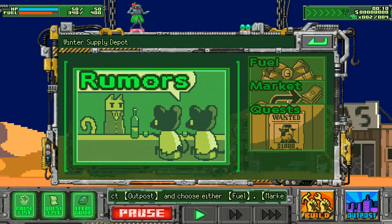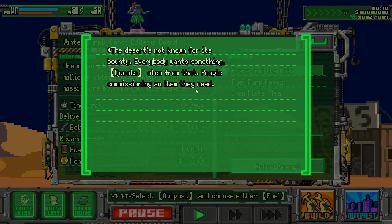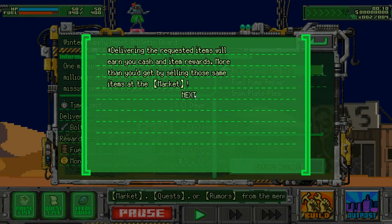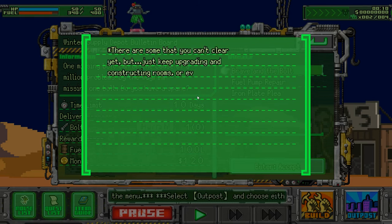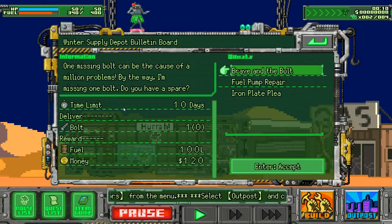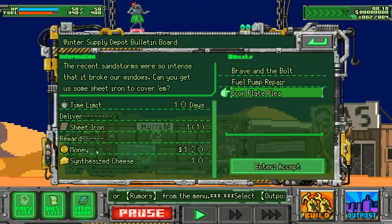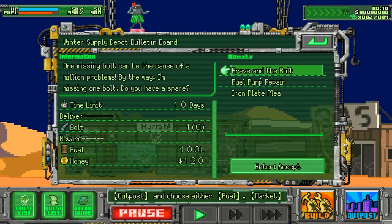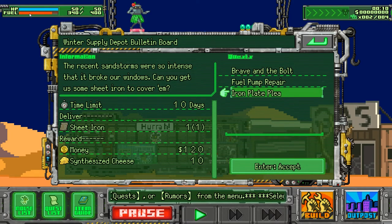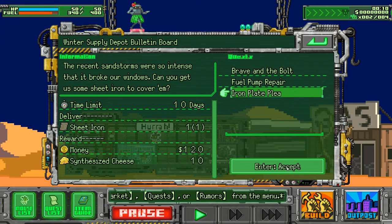Let's maybe go to quests. Wanted — the desert's not known for its bounty. Everybody wants something. Delivering the quest item earns you cash and item rewards. As the game progresses, you'll be able to craft more items and complete more quests. Deliver a bolt and I'll get fuel and money. I need to deliver an iron pipe — fueled upon plans. I need iron, money, and synthesized cheese. I've made some pipes already. Wait, this one gives me fuel — should I get this because I'm almost at my fuel limit?